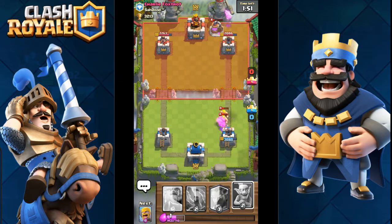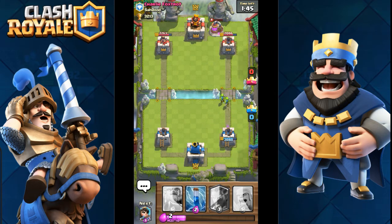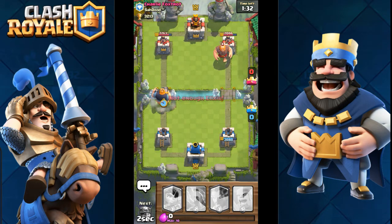But since his barbarians are level 11 and I only have level 6 fireball, I have to put something in front of my tower so he doesn't hit it. One thing when playing this deck that is very important is to take down your opponent's pumps all the time, so he doesn't get an elixir advantage, since you're not using the pumps yourself.